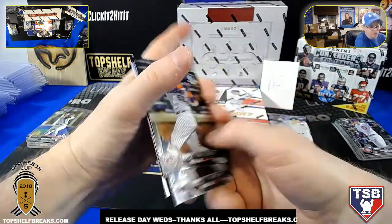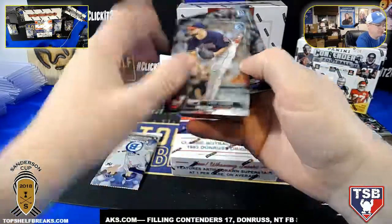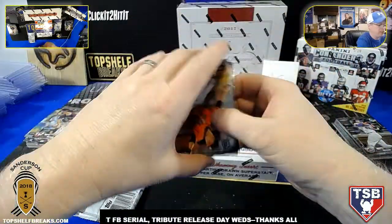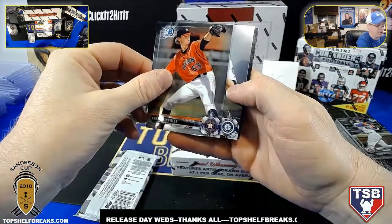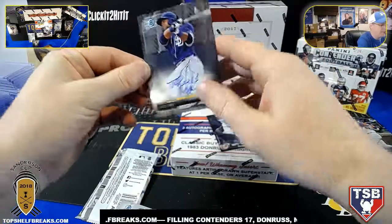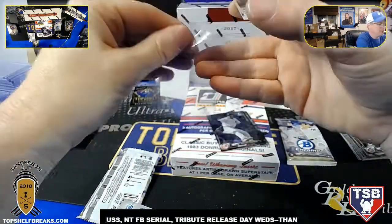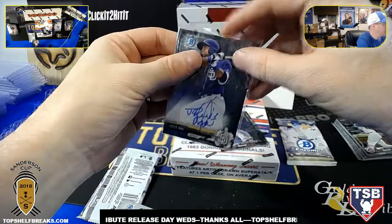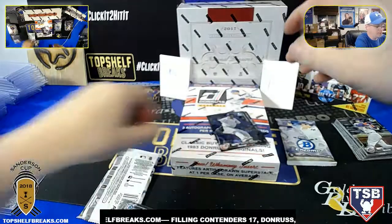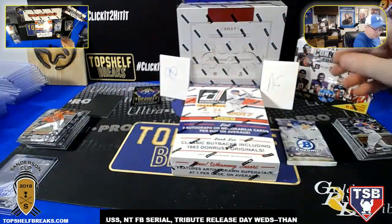We're down to the last pack autos right here — one for RD, one for AC. I'm gonna be curious to know if it's always that pack. Oh my goodness — Jorge Ona, San Diego Padres — for the RD man! Followed by a raw Buster Posey. Here you go, Ant — here's your auto.